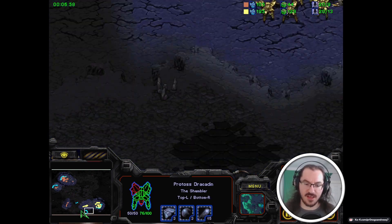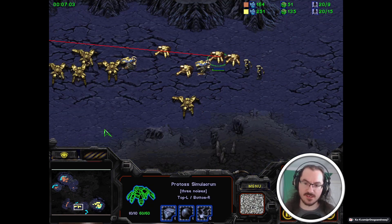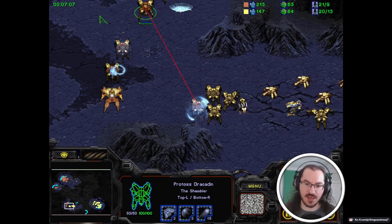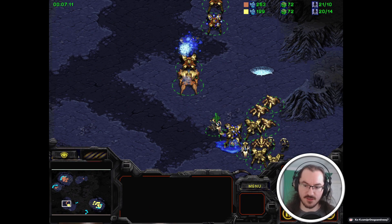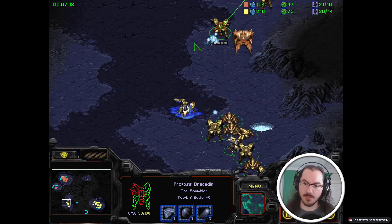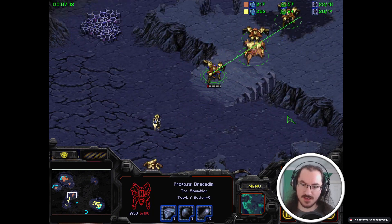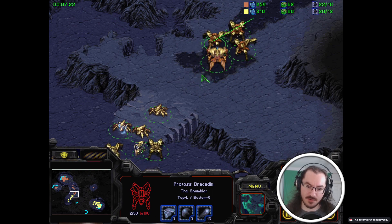He will be taking that on the Shambler side, which will give him an economic advantage. I think he feels confident enough that he won't be burst down anytime soon. But Kian has an opportunity to end the game here, especially if he moves a little bit forward with this army. He's only lost a Dracodin so far and he will be able to equalize that trade. He should be able to chase that with a manifold, but the vision loss was a little bit rough for him.